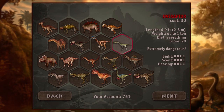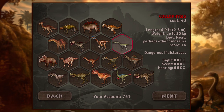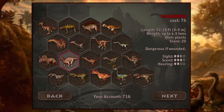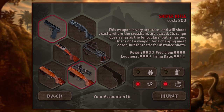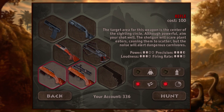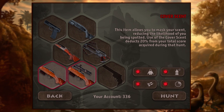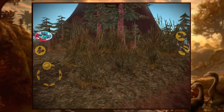Last episode we did Coelophysis and Chasmosaurus, so today we are going to do Iguanodon and Velociraptor. I like the sniper rifle. I like the rifle and the sniper rifle.